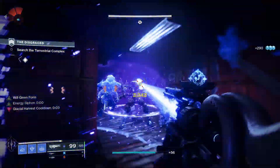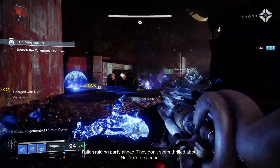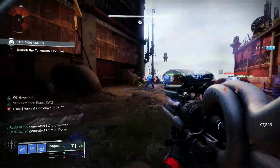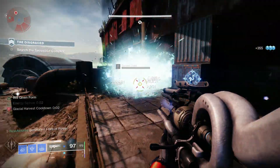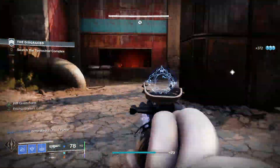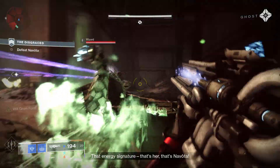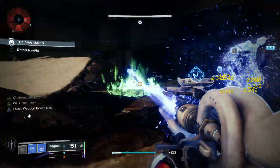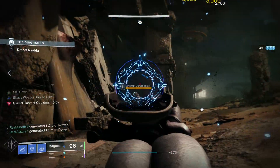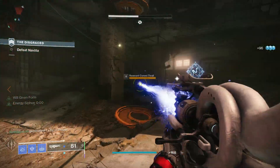That is pretty much the build overall. You're just trying to kill everything with the Ager's Scepter, proccing Mantle of Battle Harmony and literally every single mod because you're picking up elemental shards. You're getting insane damage bonuses and insane super energy from your fragments and your exotic. The add clear is just insanely strong, and even for bossing — since you can constantly keep High Energy Fire up with Explosive Light, your Ascendancy is just going to nuke bosses. In end-game content, especially with the new raid in Witch Queen, having one person run this is going to be incredibly valuable.